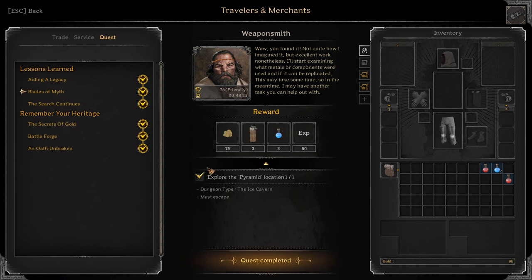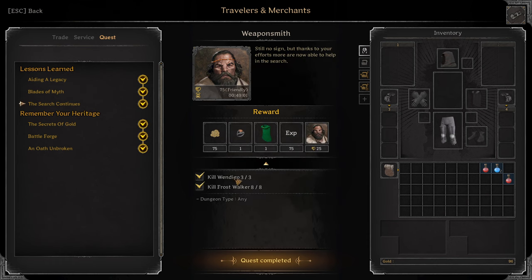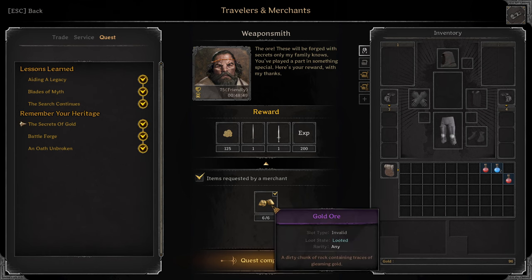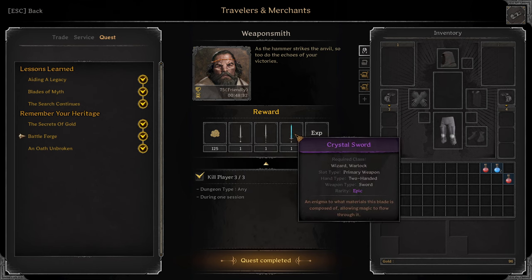Next: Blades of Myth. Explore Pyramid location in the Ice Caverns and you must escape. You'll get three Trap Disarming Kits and three Potions of Protection. The Search Continues: Kill three Vendigos, eight Frost Walkers — dungeon type any, but you have to do this on Ice Caves. Ring of Courage and Watchmen Cloak as rewards. Secrets of Gold: Turn in six Gold Ore — you have to loot them, not buy them. Reward: Divine Blade and Divine Short Sword, both blue quality. Battleforge: Kill three players, any dungeon, one session. Reward: Epic Castilian Dagger, Epic Zwayhander, and Epic Crystal Sword.